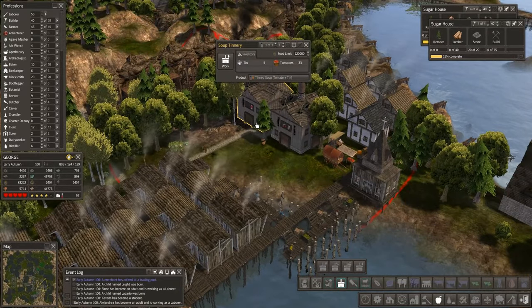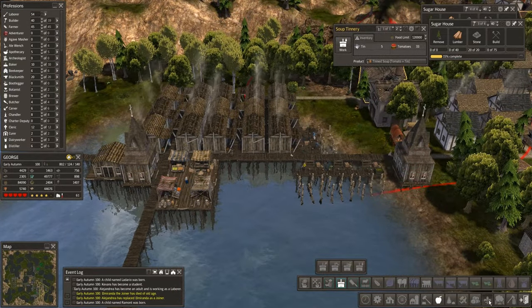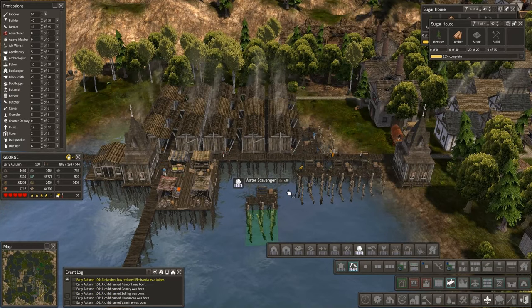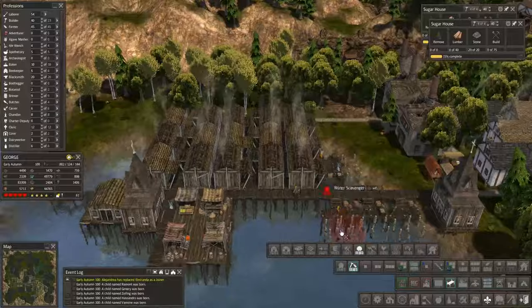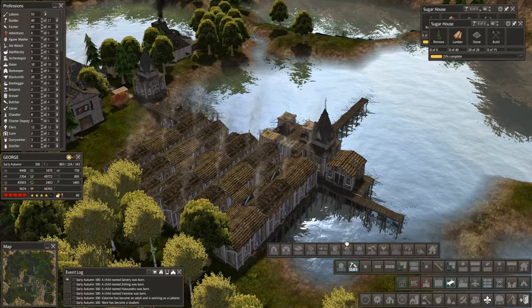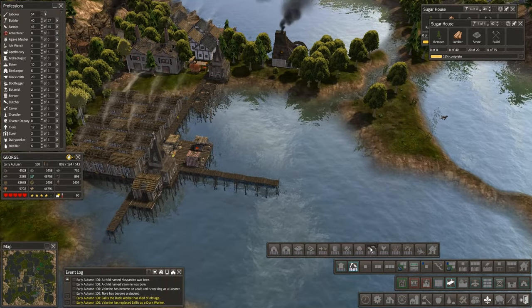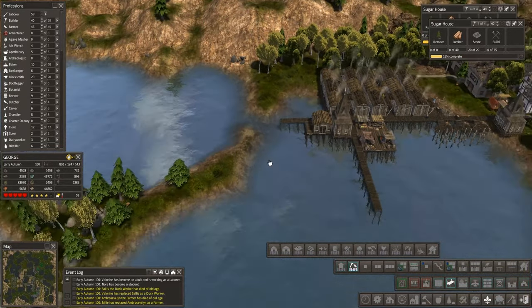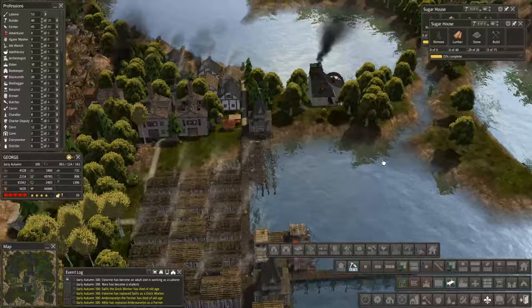Let's get more of these guys going and switch to oyster - we'll be kind of done with this area. I'll switch the tomato soup over to that side since that's where the tomatoes are. What else could be done with a soup tinery over here? Let's get enough of these going that we could easily supply a meat tinery over here - so two there and two more over here. Looks like we need to get fish over here - let's pop that right in there.